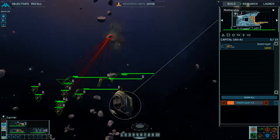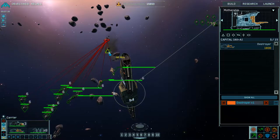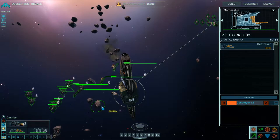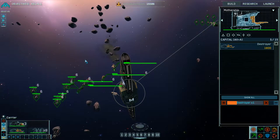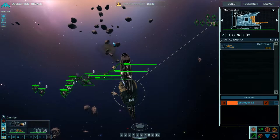So basically, just try to hit whatever debris is in front of your mothership. And also try to, through a path, make sure they don't crash into your frigates because they've been damaged or even killed them.